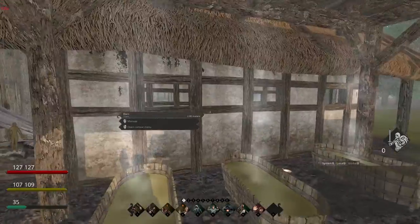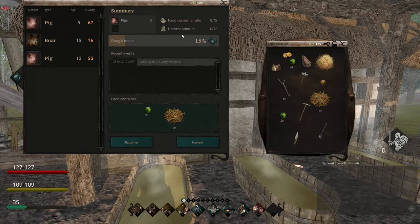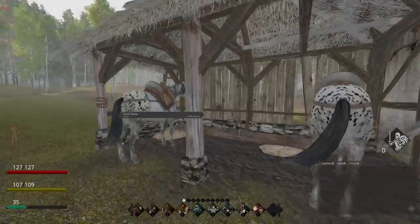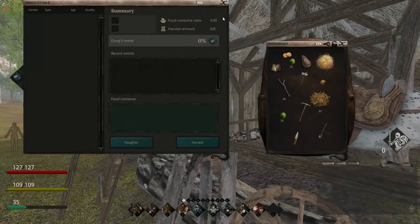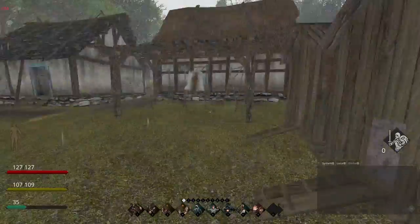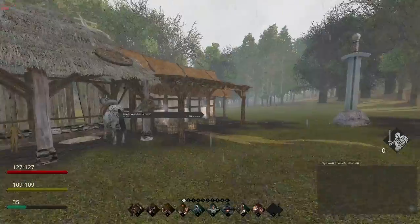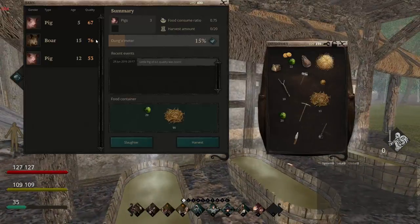Sheep and stuff like that go in a barn. Right now I've just got pigs and a boar, so they're breeding, which is nice. I can actually slaughter this pig — that might be what I do for this video — to ensure that the pigs I do get are higher quality. Cattle go in a barn too; I don't have any cattle right now, they're a pain to tame. But that might be part two of this video. Now pigs produce a lot of crap and eat a lot, but they also produce pork, plenty of bones, and hide.